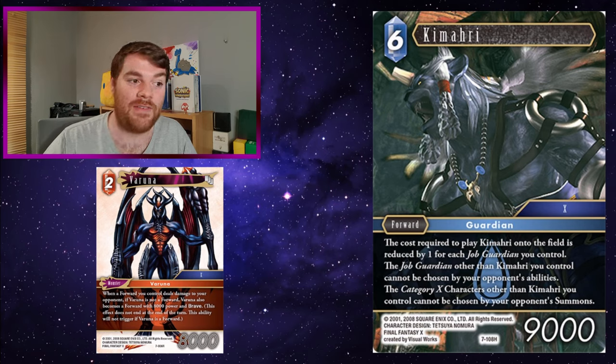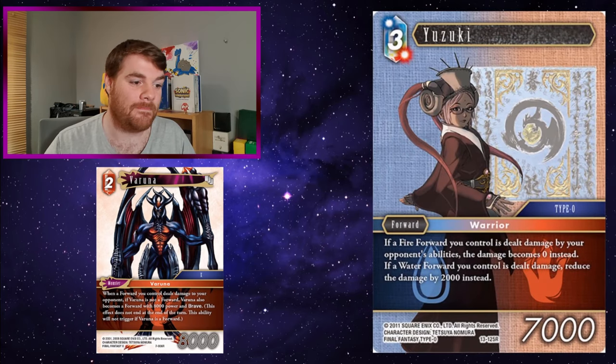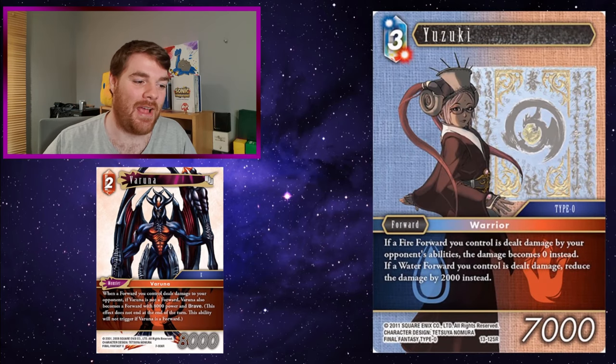Kumari - the category 10 characters other than Kumari cannot be chosen by your opponent's summons. So having Kumari on the field in a 10-themed deck - maybe with Eject and Oran - means Varana can't be targeted by opponent's summons either. Pretty decent.